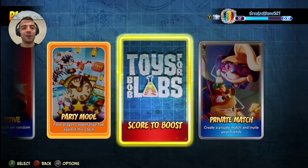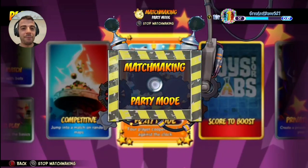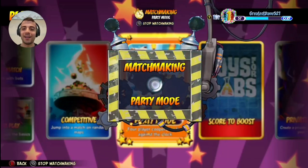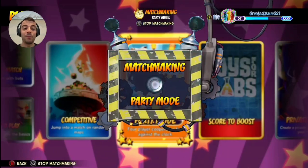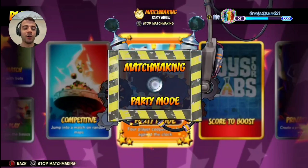Score to Boost sounds simple enough — it's in the name. My guess is, no matter how much Wumpa you score, it automatically adds a boost to the multiplier. That'll be interesting to try out, but we'll save that for the end. First things first, we gotta find Balloonacy in party mode. I'm looking forward to trying this out. I hope this is gonna be a permanent addition — I don't know for sure.